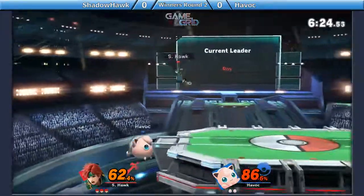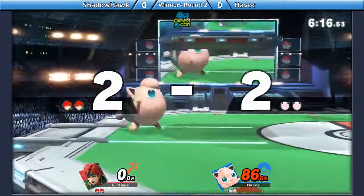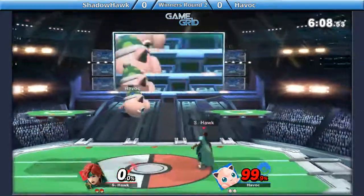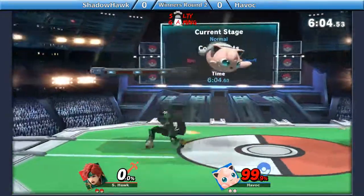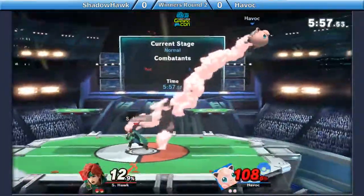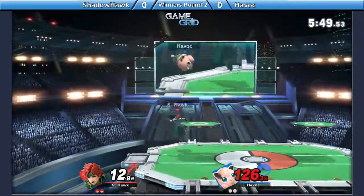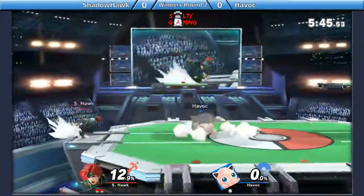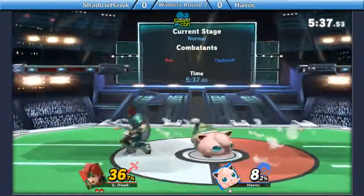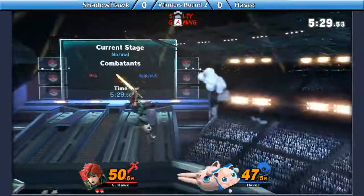Unfortunately, Havoc's going to have to play a lot more aggressive. He gets the stock back though, but at 86% he's going to have to work to catch up. The defensive runaway game isn't going to quite work here at this point. Things like that rising air — that was a good option. He's got to be a little more willing to not just float around in the air, cause Shadowhawk's definitely going to be taking advantage of that, especially with the speed that he has. He's looking for those rest setups with Jigglypuff.